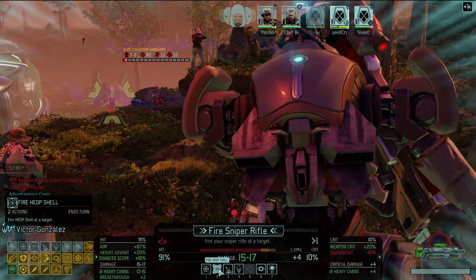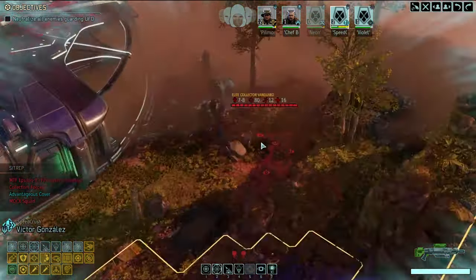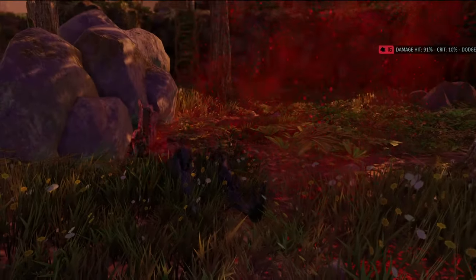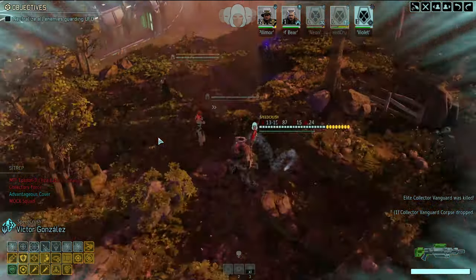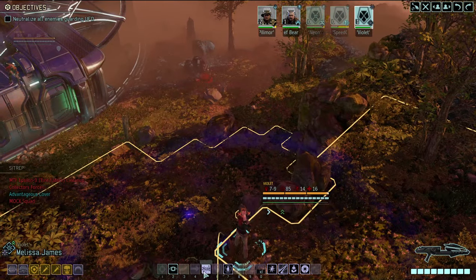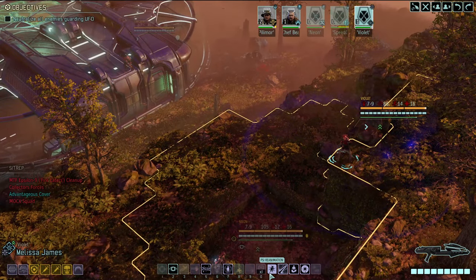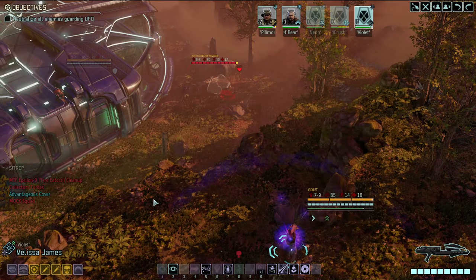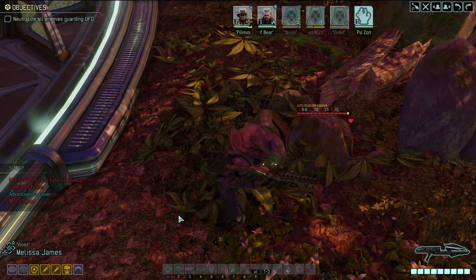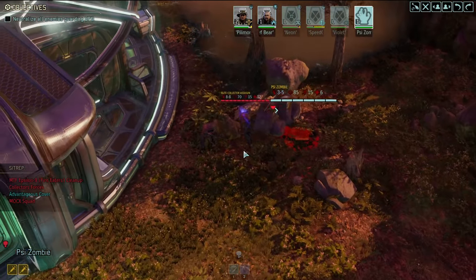Speed Crush takes the shot — the regular fire was probably better than the heat shell here. The Praetorian is spotted. Violet tries a null lance but can't reach. Instead, she reanimates a fallen enemy to use as a distraction and gain sight range. The zombie is now on our side for a hot minute — keeping it positioned to draw attention. Spotting a gatekeeper and a brute.